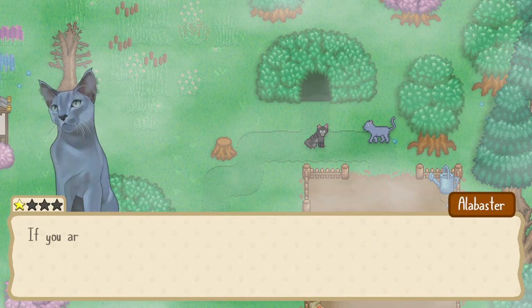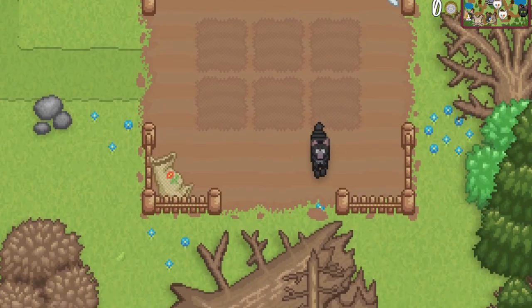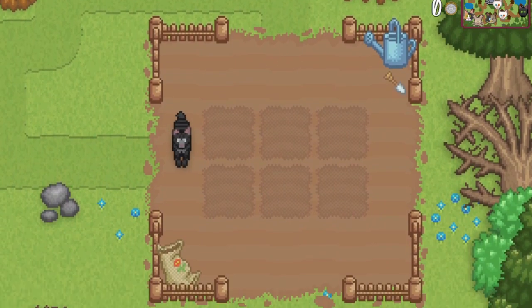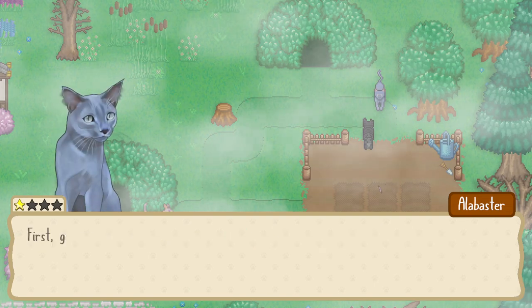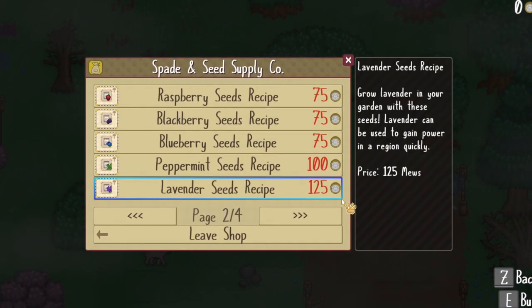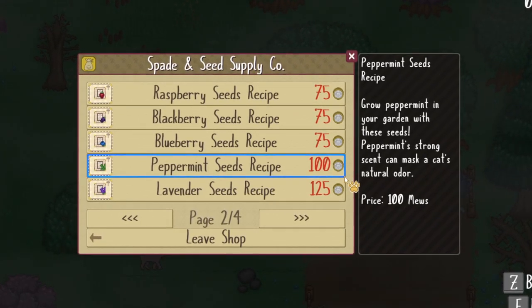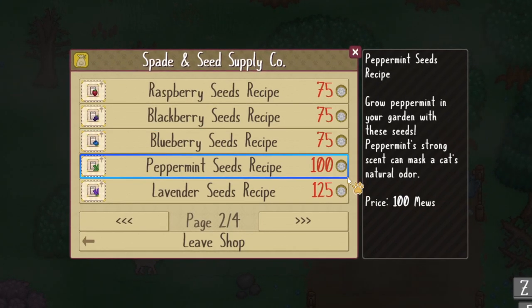Once you've recruited Alabaster to join your colony, you will unlock the Garden, a plot of land set aside for growing fresh herbs. Learn all about the delicate art of taking care of your garden from this plant-loving cat. Purchase seed recipes from Alabaster's gardening supply shop, then use the recipes to turn existing herbs into seeds to sow in the garden.